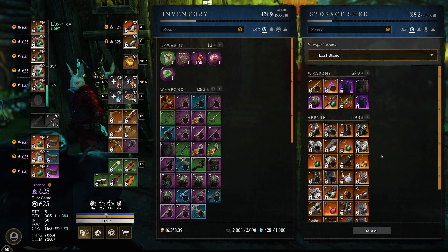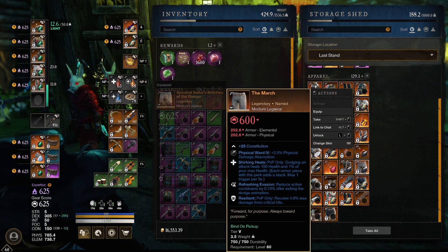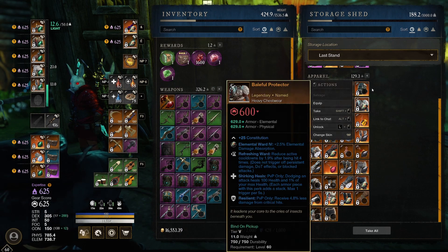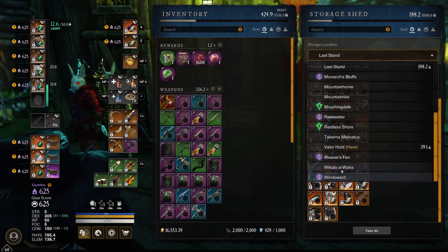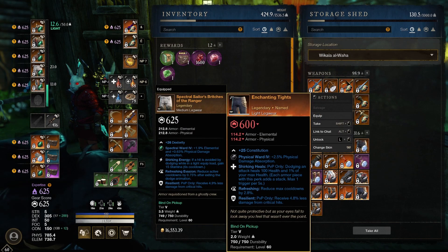Last Stand should be Constitution. Where is Enchanted Tights? Is it possible that it's in another inventory because it's already 625? I've got a different inventory for pieces that I actually want to bring to 625. And here we go — Constitution, Shuriken Heals, pretty good; Refreshing, really good; Resilient, really good. So overall, a really good piece of gear.